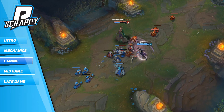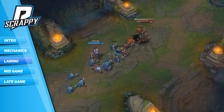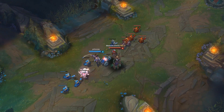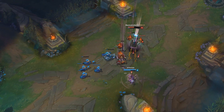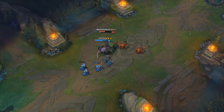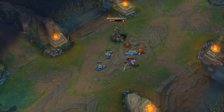The laning phase is pretty straightforward with Diana. Her real power comes after level 6 and she can often get poked down by ranged champions. Usually you'll want to stay away from trades and just farm until level 6. Use your Q to farm minions from a safe range and your W to block as much damage as possible — just don't waste too much of your mana. Against melee champs she doesn't do too bad, and your W is a great way to win trades, but your kill potential isn't the highest until level 6 because they can just flash away.